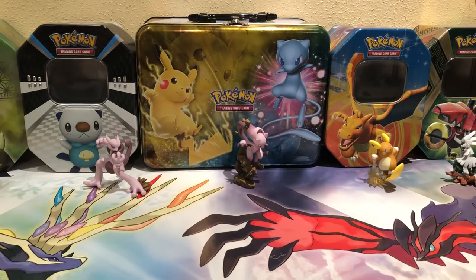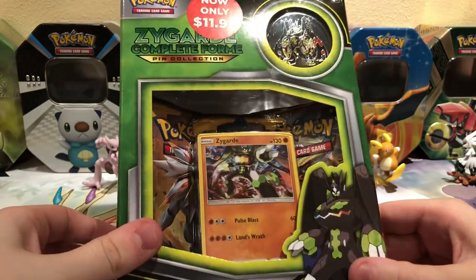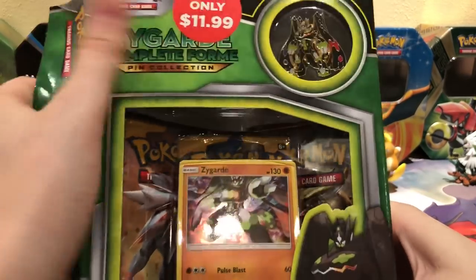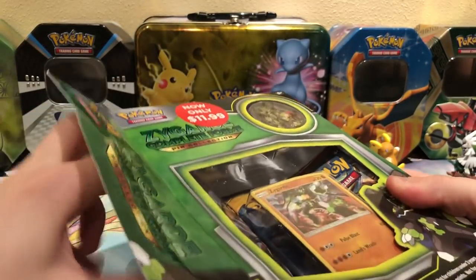Just before recording this video I broke my stand, and I wanted to record today, so using a Fruit Rollup box I made a custom stand. It's probably going to fall over — it's super shitty — but we're just trying to be very careful not to bump anything. Unfortunately I'm going to pay $15 to $20 for another stand. This one I got at Target with a price match. With GameStop you can get it for like $6.